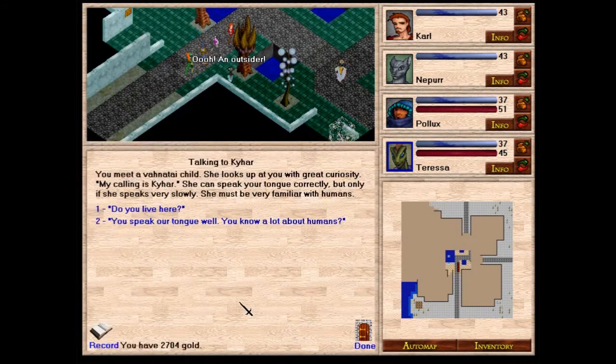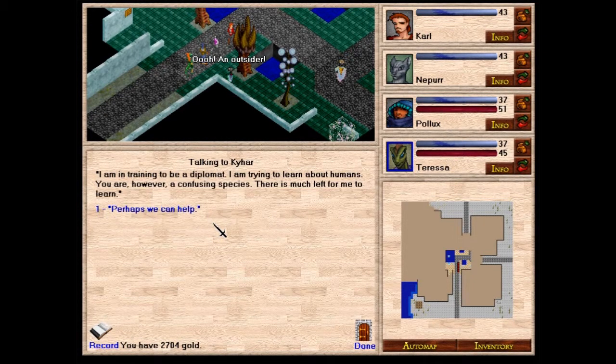An outsider! You meet a Venatai child. She looks up at you with great curiosity. Her calling is Kihar. She can speak your tongue correctly, but only if she speaks very slowly — she must be very familiar with humans. You tell her she speaks your tongue well and ask if she knows a lot about humans. She says she is in training to be a diplomat and is trying to learn about humans, but finds you a confusing species with much left to learn.